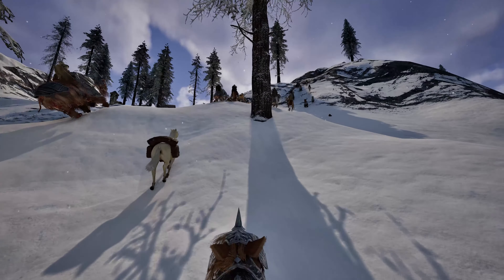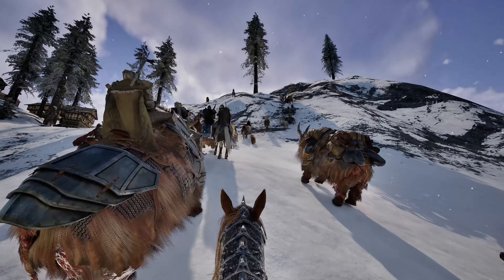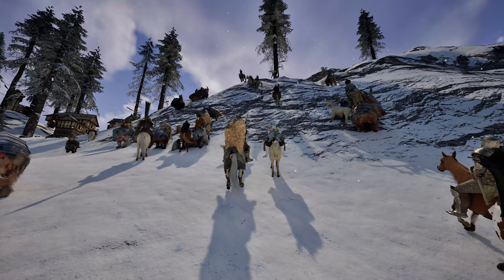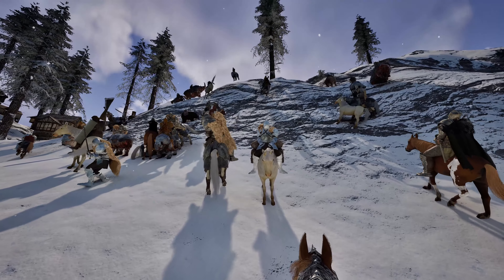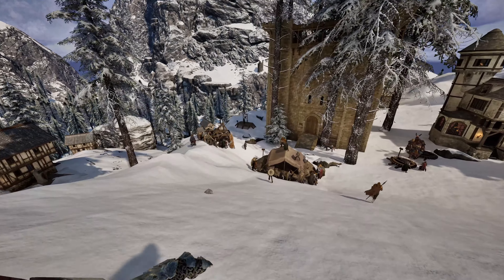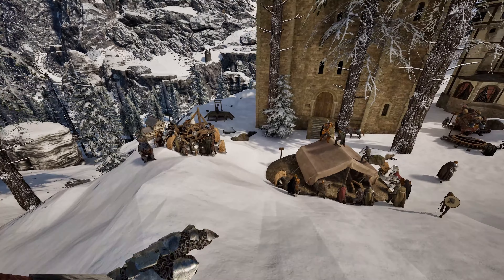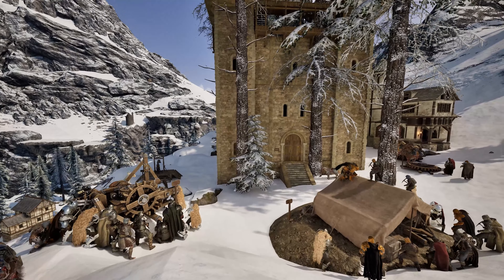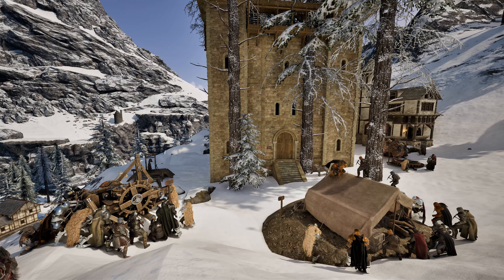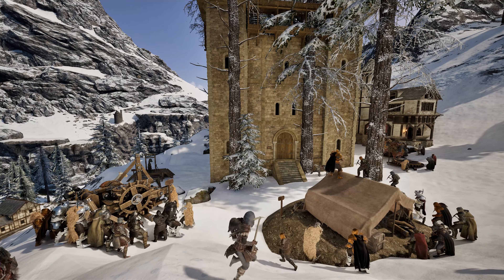For a siege, it's important to transport everything you need as close to the target as possible first. If it's a keep siege, you may also need a house nearby to supply yourself with enough materials. We were a little late and they had already placed the tent. You will always need a sieging tent to supply yourself with enough ammunition, and you also need to build mangonels.